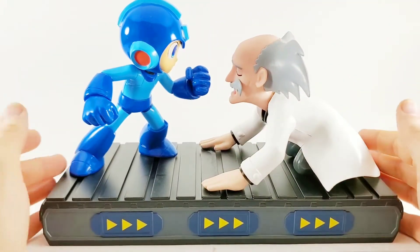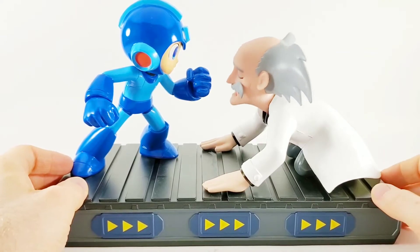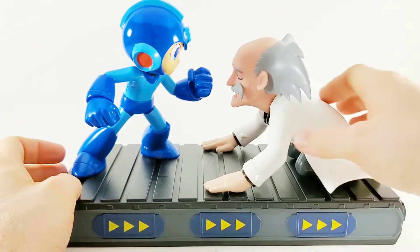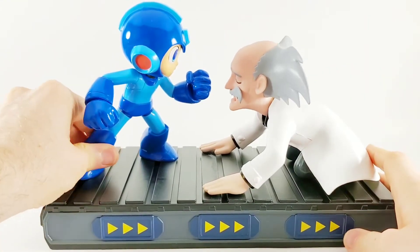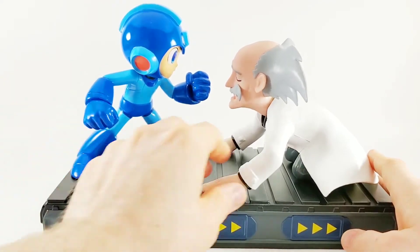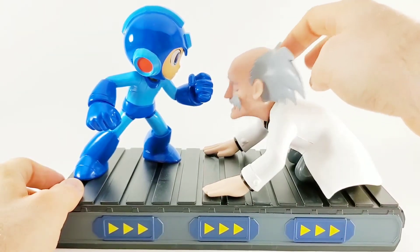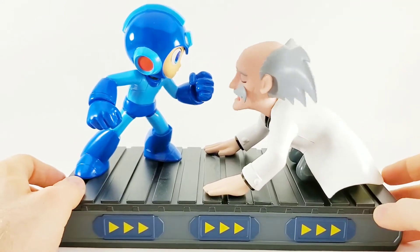Here is Wily and Mega Man out of the package. You know, I was afraid it was going to be something like this, but I got this at GameStop for like $10, so I'm not mad. This is funny. Unfortunately, they are unremovable — you cannot move them, and they do not articulate. I guess that's fine. So if you love Mega Man and you love watching him watch somebody grovel... look at him. That's some hardcore bobble action.